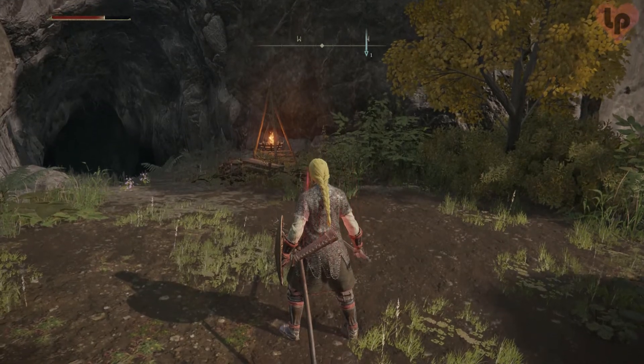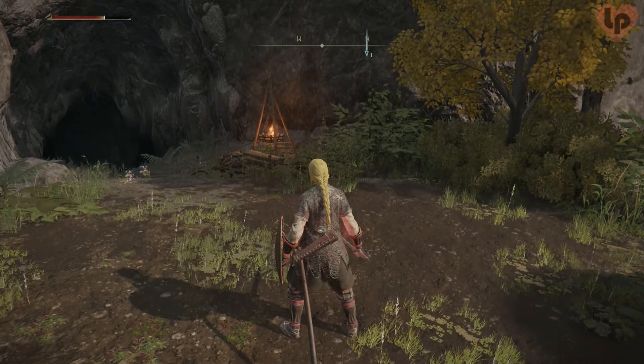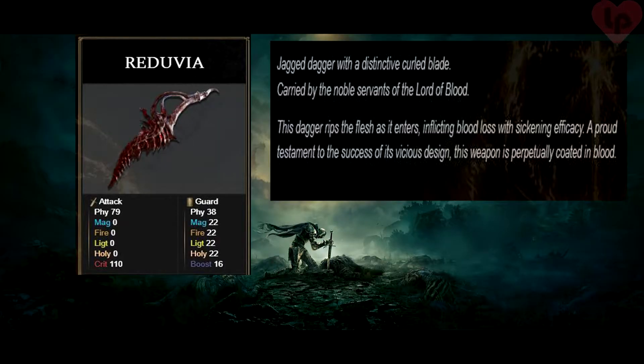It requires 5 strength, 13 dexterity and 13 arcane to be able to wield. The Reduvia scales with strength, dexterity and arcane. Jagged dagger with a distinctive curled blade, carried by the noble servants of the Lord of Blood. This dagger rips the flesh as it enters, inflicting blood loss with sickening efficiency — a proud testament to the success of its vicious design. This weapon is permanently coated in blood.